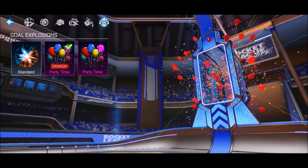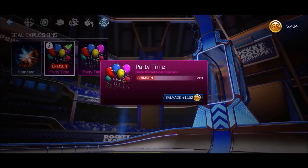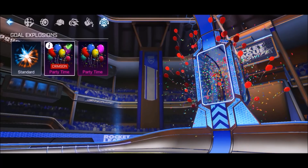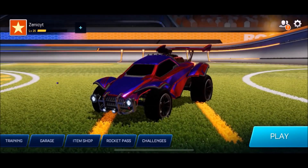If we go to the gold explosion, we have got the Crimson Party Time. I can salvage if I want to for 1.1, but realistically it's the most expensive item in the game. We're definitely going to use it for a little bit, so let's hop into the first game.